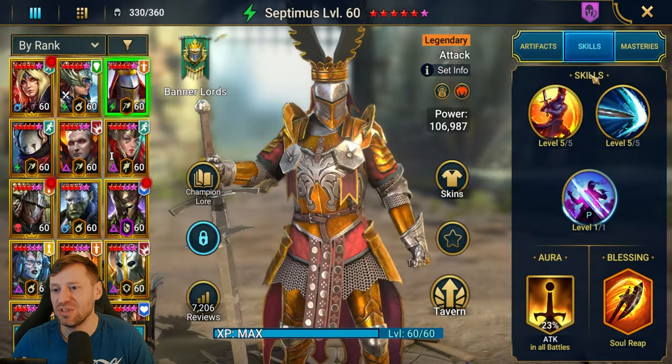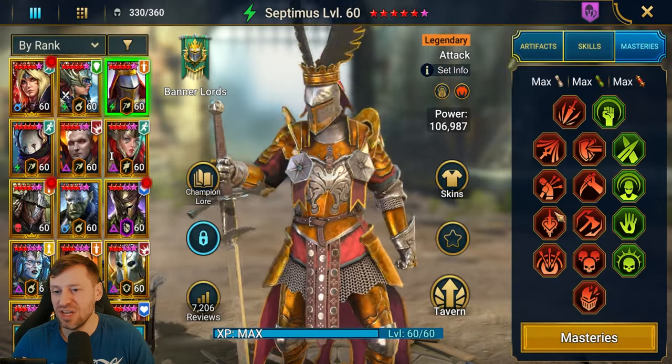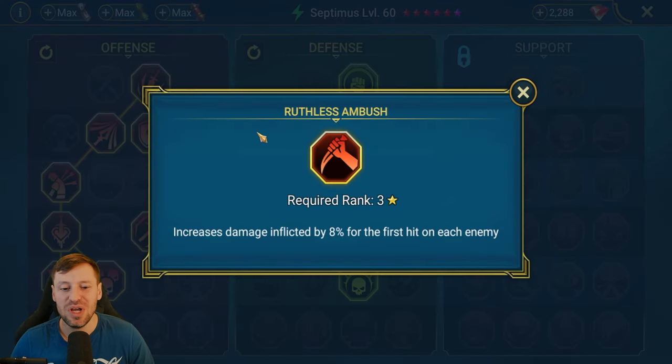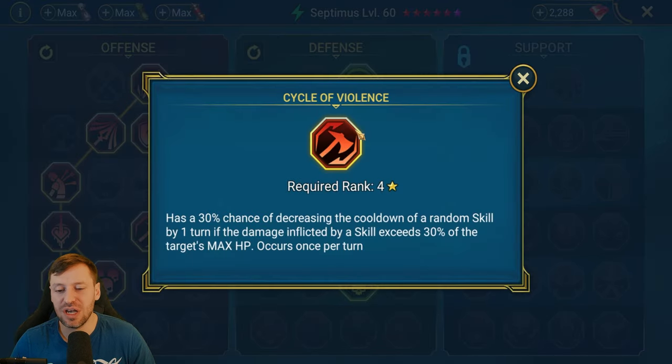For masteries, ruthless ambush is just essential - on the first hit we get an extra 8% damage, so with the A1 we're going to be popping off on waves hitting them one by one. We'll always get that 8% when blitzing through waves, and on the boss we'll use his A2 for that big hit, doing extra damage. Cycle of violence as well because we want to cycle back around to A2 for those hard boss hits.